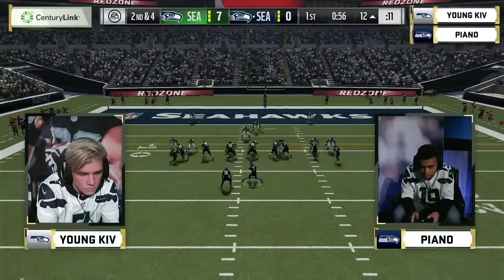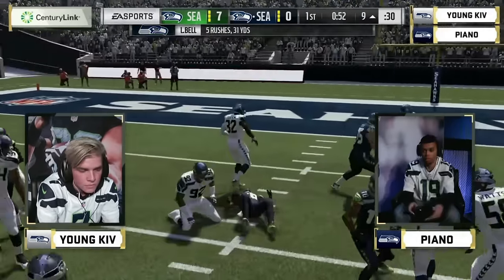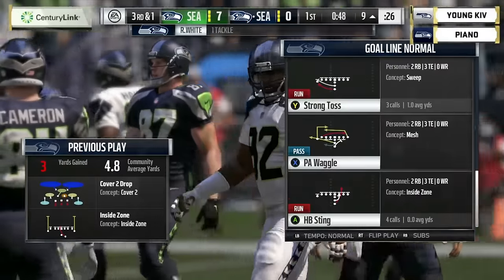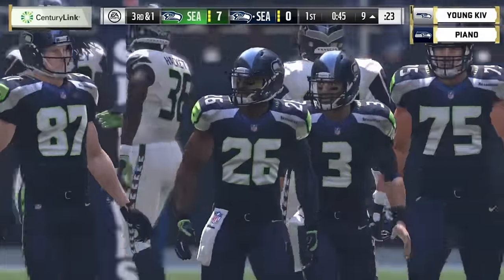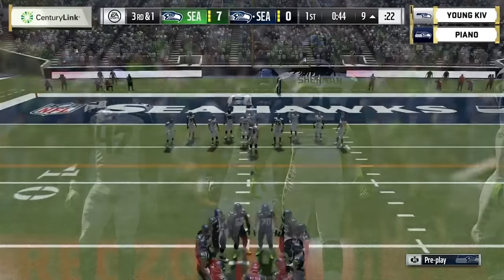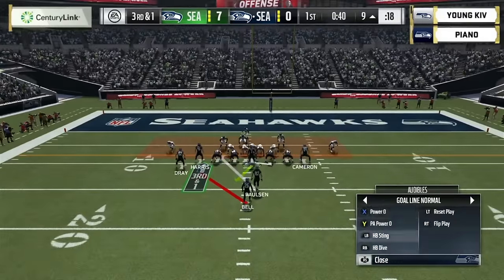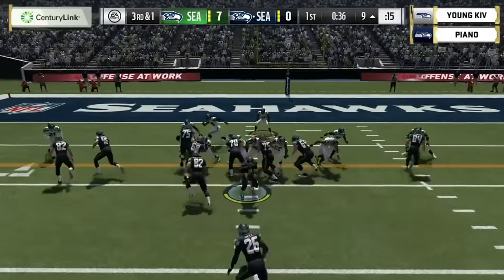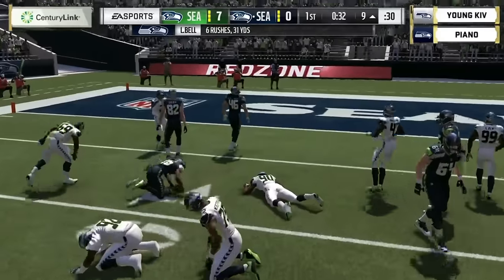In Madden you've got to max scores and get crucial stops on defense, just like real NFL football. It's about red zone defense, getting stops, and limiting teams to field goals. Third and one for Piano — does he stay on the ground or try to surprise? He runs it and Kev has a good goal line stop right there to prevent the first down. Red zone play starts to get stingy.